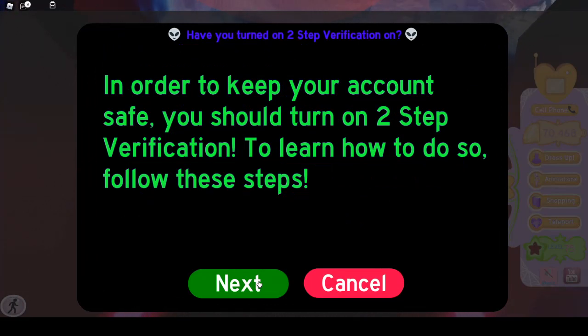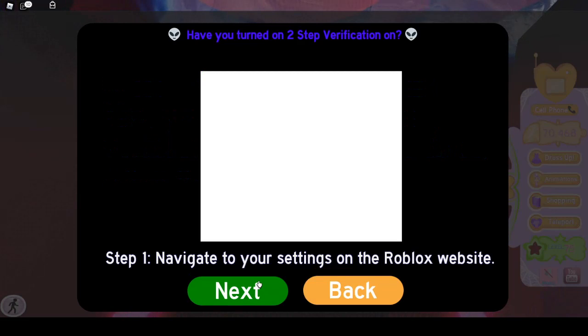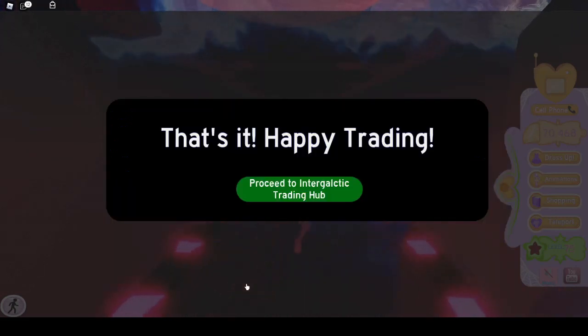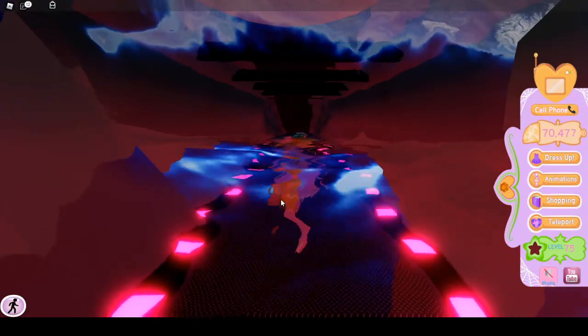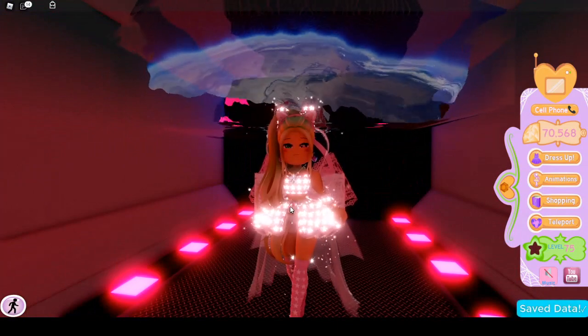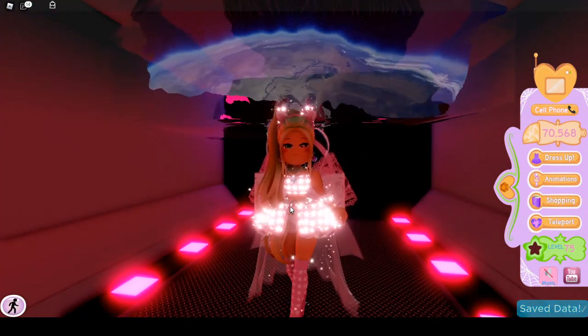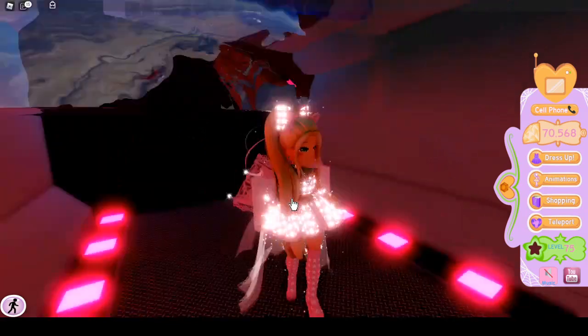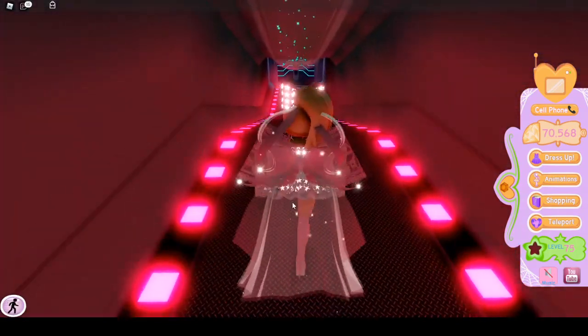Have you turned on two-step verification? In order to keep your account safe, you should turn on two-step verification and learn how to do so by following these steps. Thanks, Royal High. That's it — happy trading! Proceed to the Intergalactic Trading Hub. So that is really different from when the trading hub was introduced, because we only had that first set of terms and conditions and they didn't teach us how to do two-step verification.